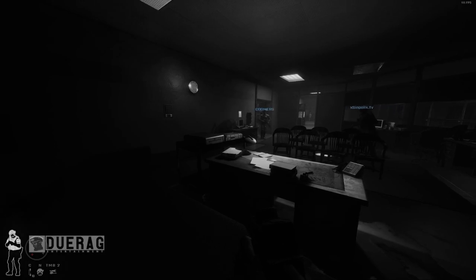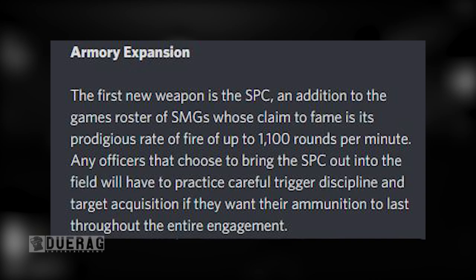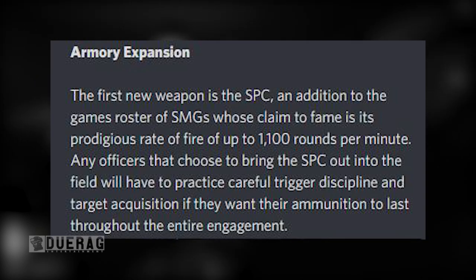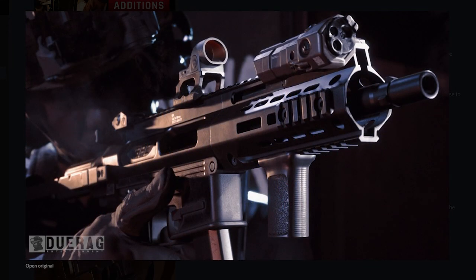Armory expansion — the first new weapon is the SPC, an addition to the game's roster of SMGs whose claim to fame is its prodigious rate of fire, up to 1100 rounds per minute. Any officer that chooses to bring the SPC into the field will have to practice careful trigger discipline and target acquisition if they want their ammunition to last the entire engagement. That is a sexy looking gun — look at all these attachments! It would be cool if we could actually put multiple attachments on, since previously we weren't really able to do that.